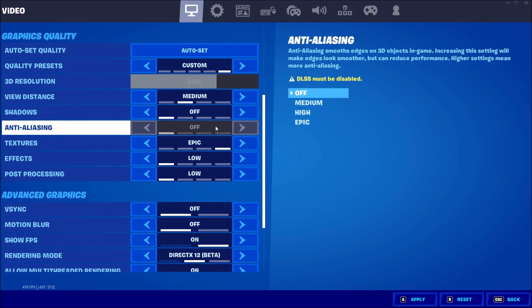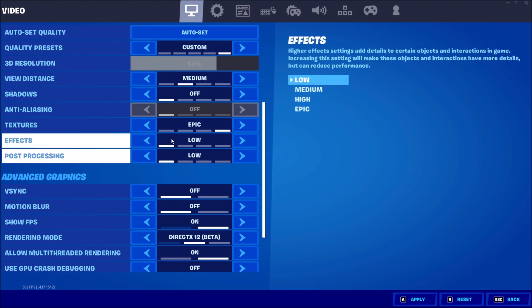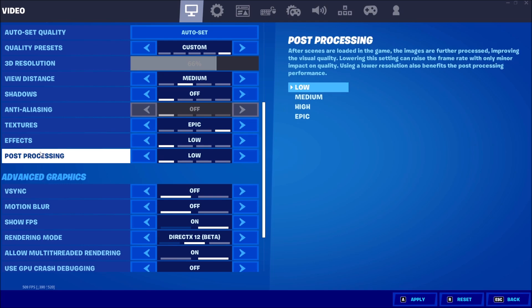For Anti-Aliasing, I'm playing at Off because you get about an 8% FPS boost and the anti-aliasing in this game actually makes it blurry. For Textures, go Epic if you have 4GB VRAM or more, High for 3GB, Medium for 2GB, and Low for less than 2GB. For Effects and Post-Processing, I'm playing both at Low. Effects especially can cause random FPS drops during fights if set to Medium or High. Post-Processing at Low also makes the image feel less blurry and clearer.